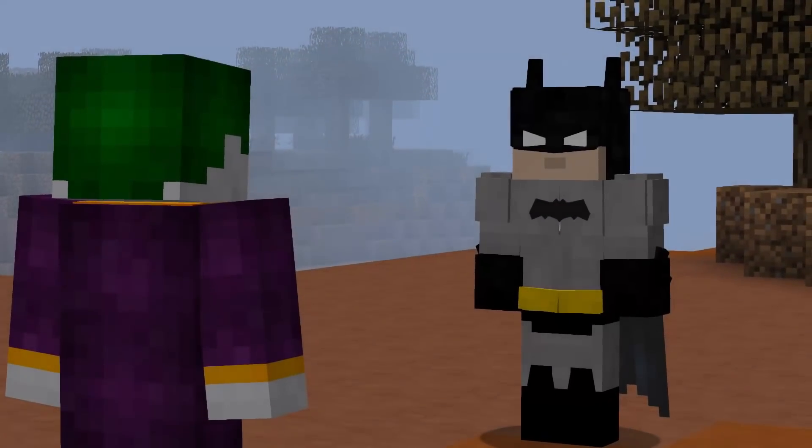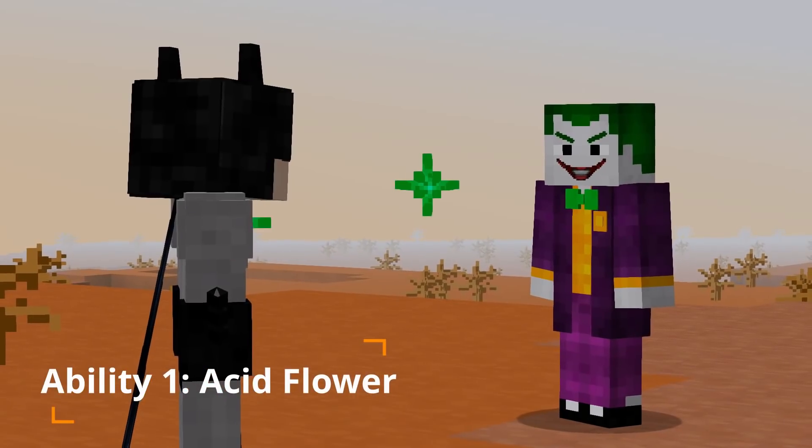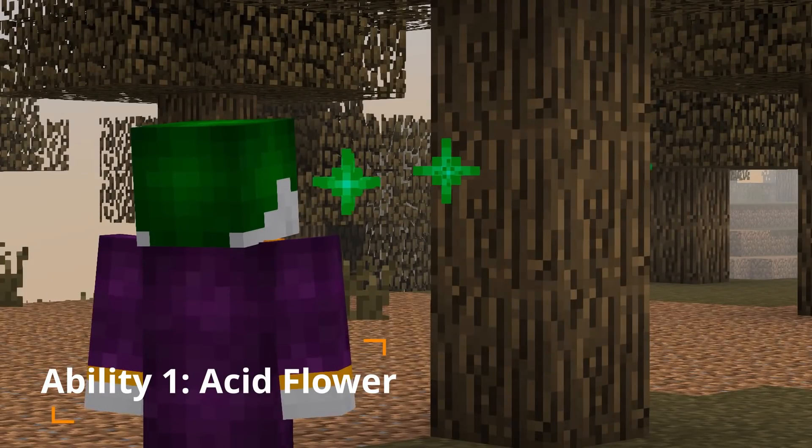Ability 1: Acid Flower. Spray your Joker Acid, poisoning your target for 1.5 seconds. Deals 5 base damage plus poison, totaling 7. Also melts certain blocks.